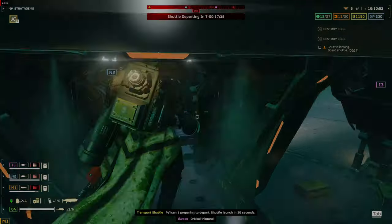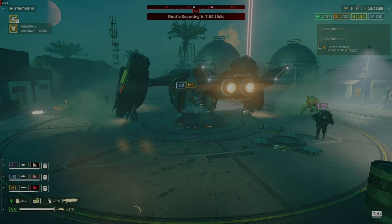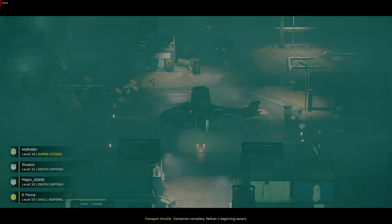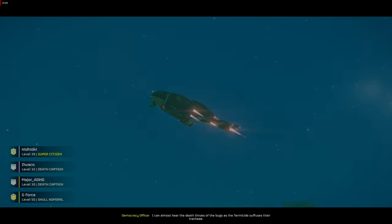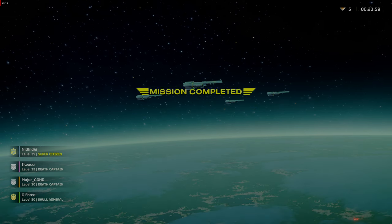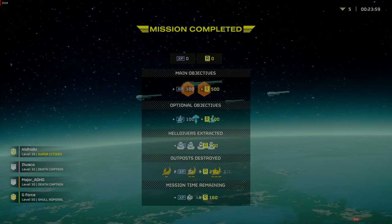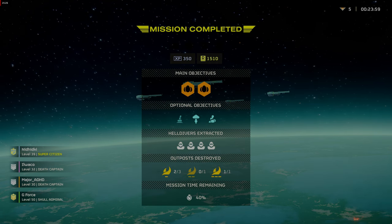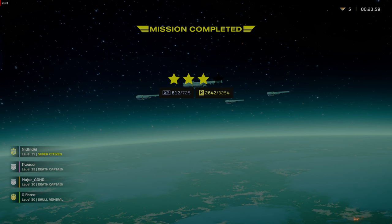You can see multiple Bile Titans and Chargers at extract, so setting up a defensive perimeter is important. If you lose the perimeter, drop an area-clearing stratagem on the extract. Drop samples off-center of the landing area — if you have to, you can pick them up as you dive into the pelican. You can designate one teammate as a sample carrier to hide near the extract and run in with 10 to 20 seconds remaining, needing something to defend themselves only if detected. I hope these tips help you spread managed democracy and liberty to the galaxy.